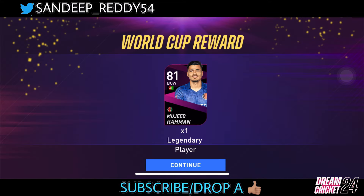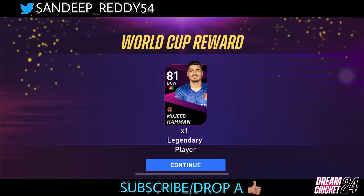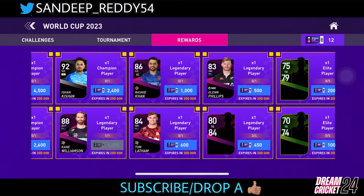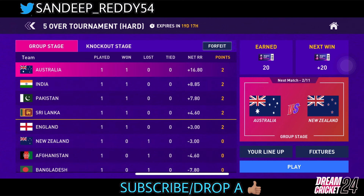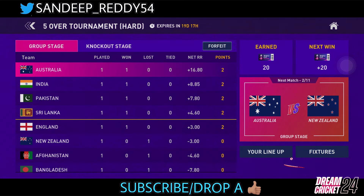We have 462 World Cup tickets and we can see Mujibur Rahman at 81 overall. He's going to push my team to 75 overall. Let's do the same and start the trick. We are playing on the five-over tournament hard mode, but you can also use this on the super over mode.